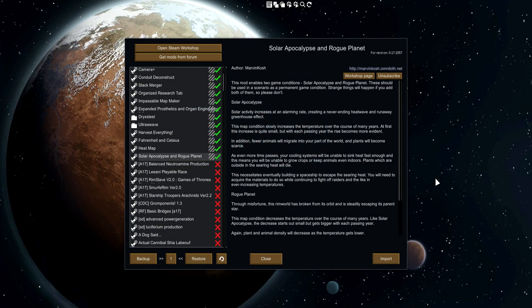Alright, what's up everyone? It's me Barky and I'm here with a mod for RimWorld Alpha 17. I'm not actually in the game as you can see — I'm just looking at the mod over here. This is the Solo Apocalypse and Rogue Planet mod by Marvin Kosh, who's a really, really cool mod maker. He makes a lot of interesting stuff.